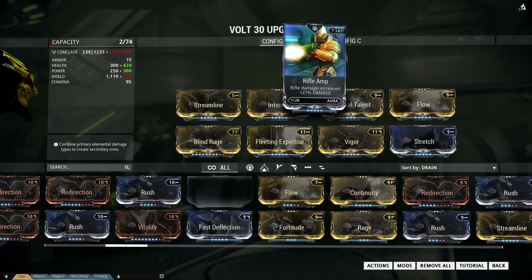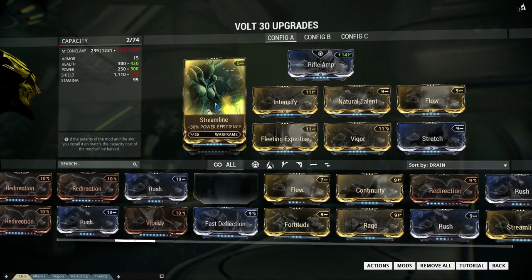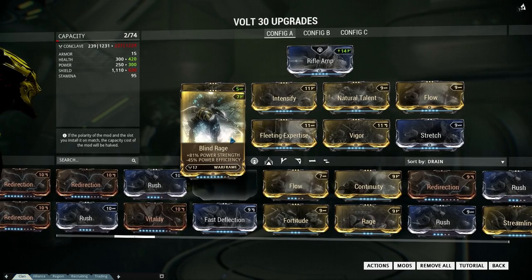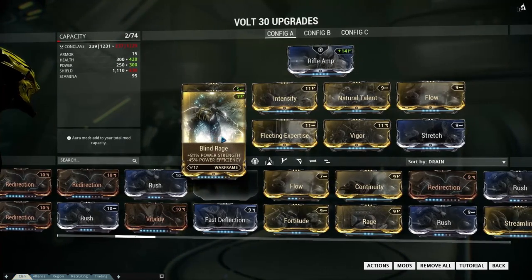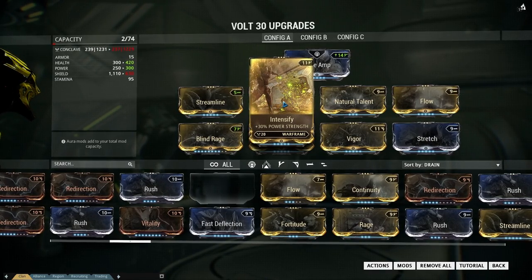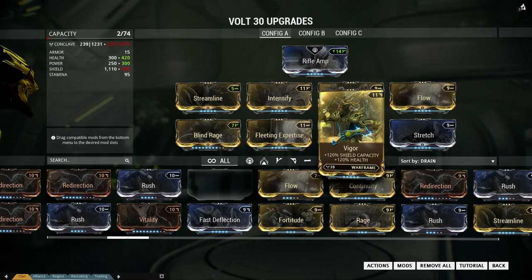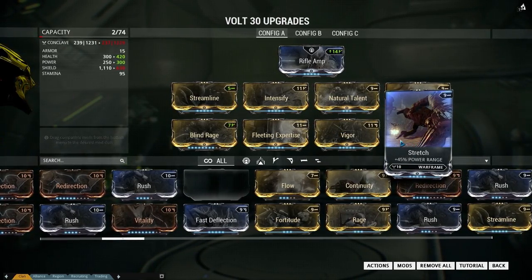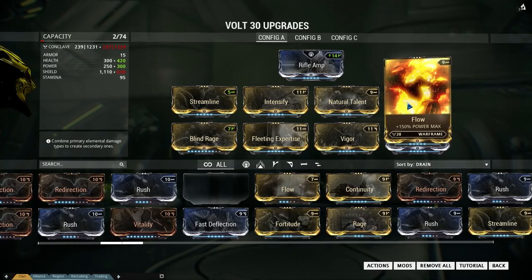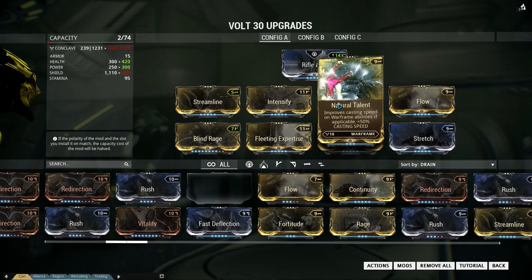Let's check out how I modded this build: first the rifle amp and a lot of power efficiency with Streamlined and Fleeting Expertise, then a little strength with Blind Rage and Intensify — I will explain why later — and the Vigor mod for a little bit of shield and health, always handy. Stretch of course, because I want to reach as many enemies as possible, Power Max, and Natural Talent.